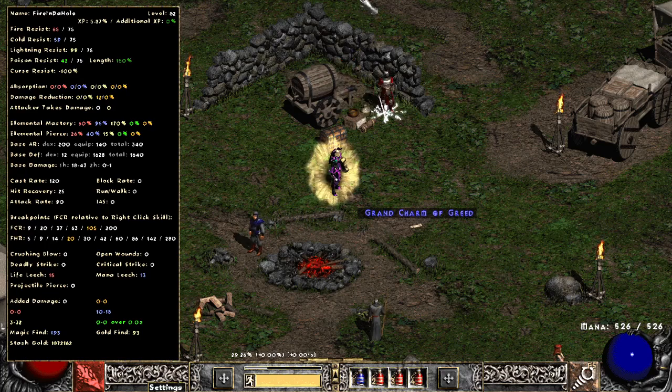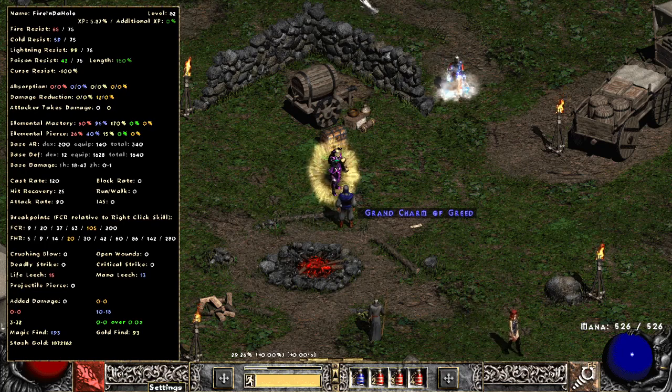I did a rush for a guy for Forge yesterday — basically pre-teled to Meph and then brought in my Necro, did Meph, Diablo, and Ancients for the guy, and then went and got his Forge. That worked out pretty well, about 15-20 minutes, so I wasn't too upset with that. Let's go over a bit of the gear.